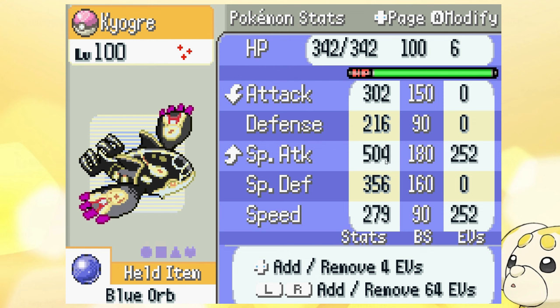You get a Modest nature catching it in the Marine Cave. Look at these stats — the Special Attack is 504 if you max it out. We're going positive nature and maxing Speed EVs because it's going to get the speed boost in rain, so it'll be going first a lot. 504 Special Attack is absolutely crazy, though it's a little vulnerable on the Defense side.